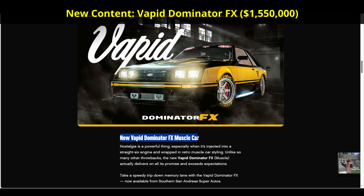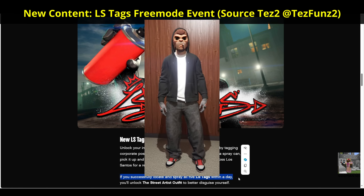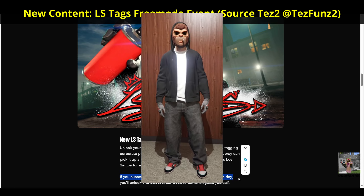More brand new content includes the release of the new Vapid Dominator FX muscle car, which is based on the old 1980s Fox Body Mustang — and it's about freaking time. This vehicle can be purchased from the Southern San Andreas websites for just over 1.5 million. Additionally, the new LS Tags free roam event awards cash and RP for vandalizing select corporate posters found throughout the city. Successfully locating and spraying all five tags within a single day rewards the rare Street Artist outfit.